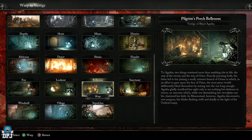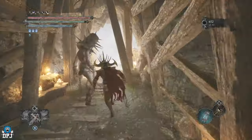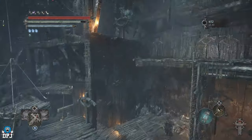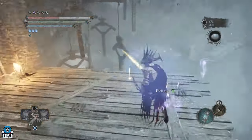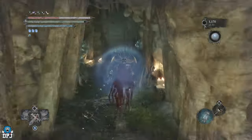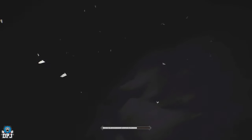First up, a couple of no effort farms. From the Battle Room Vestige, this one is simple and has been in since the start of the game. Run past this enemy and throw yourself off the ledge — he follows, you spawn back up in the Umbral Realm, the blast takes out the remaining enemies. Then Soul Flay to collect that Vyga, run back to the vestige, rest and repeat. This will earn you, depending on your Vyga Multipliers, anywhere towards 1,000 plus Vyga every run.